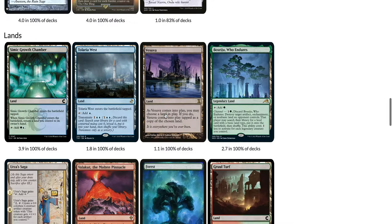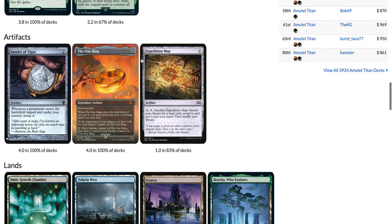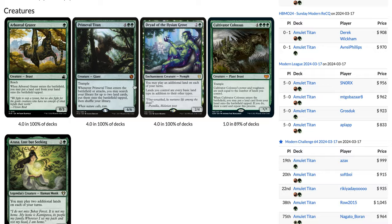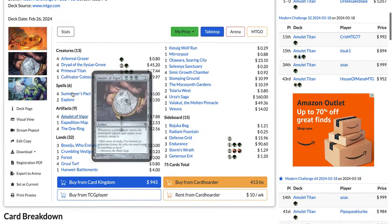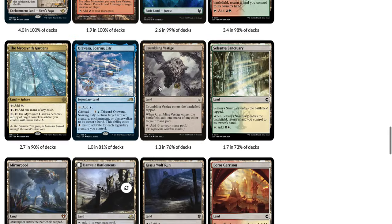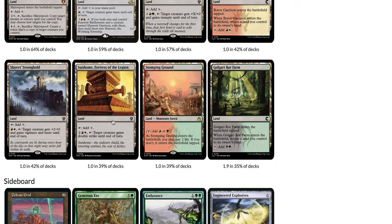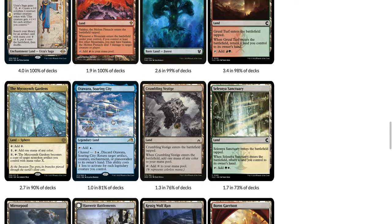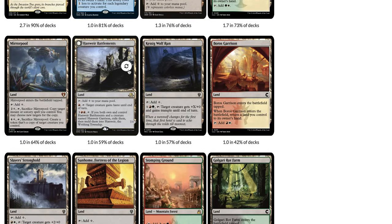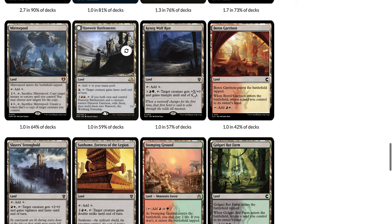Amulet Titan has been really popular for a long time in Modern, and now we're seeing a return to Explore in the main deck. Not all lists are playing Expedition Map; they're trimming on Cultivator Colossus and Azusa Lost But Seeking. The deck is also not playing, for the most part, the Slayer's Stronghold Boros Garrison combo. Only 42% of decks are playing Boros Garrison and Slayer's Stronghold with Sunhome to give double strike to the Titan. The rest of the decks are playing Valakut for red and Hanweir Battlements to give the Titan haste, Mirror Pool to copy the Titan, and Kessig Wolf Run to sink all your mana.